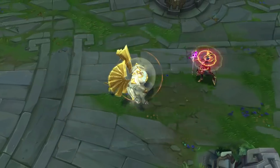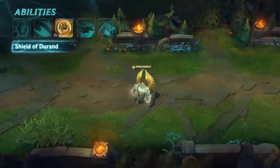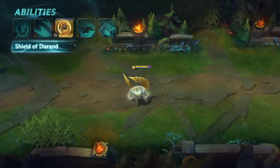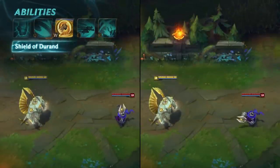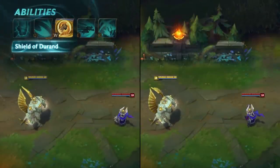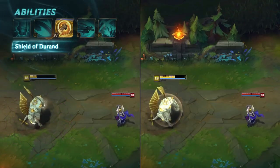Galio's W is Shield of Durand and it does a few things. First, it passively grants Galio a magic damage shield that refreshes if he avoids taking damage for a moderate period. Second, activating Shield of Durand causes Galio to enter a defensive stance for a short period of time. As long as the key is held down, he gains damage reduction and moves slowly.